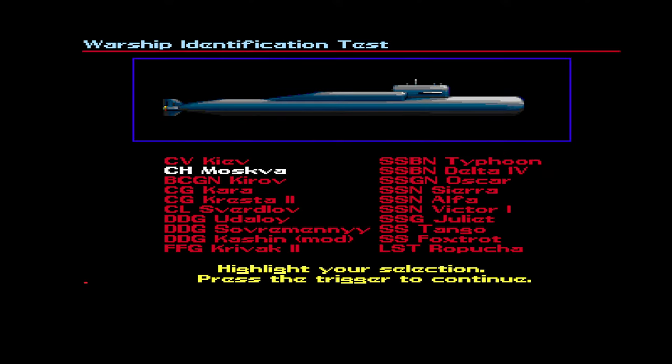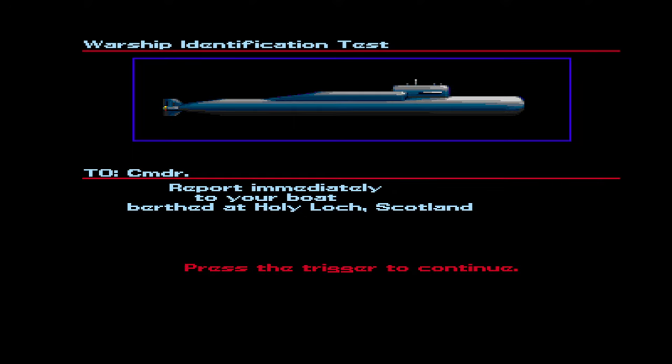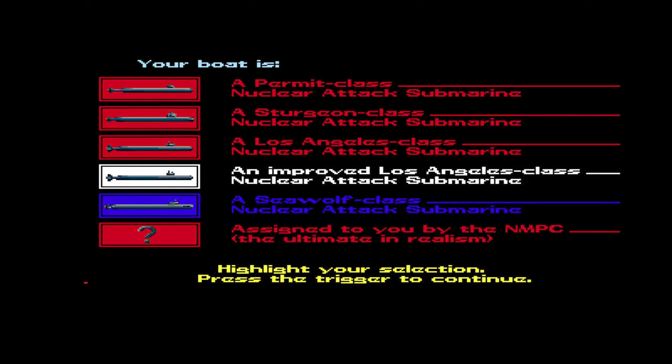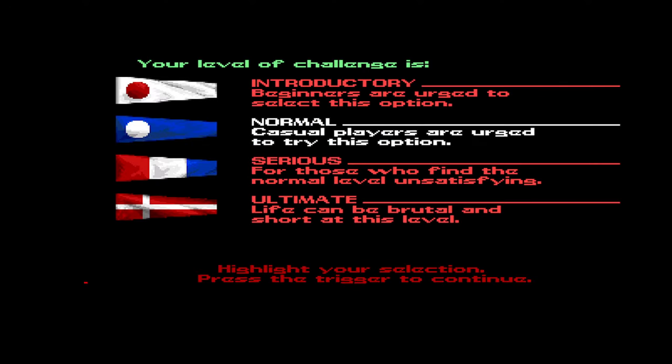We can select a Soviet submarine — some old school classes. Now we can select our boat. The Sea Wolf class is too modern, so let's go with an Improved Los Angeles. This game functions only with hotkeys, which was normal compared to other games of that era. You should get a second screen with the hotkeys, otherwise you get absolutely no on-screen help.